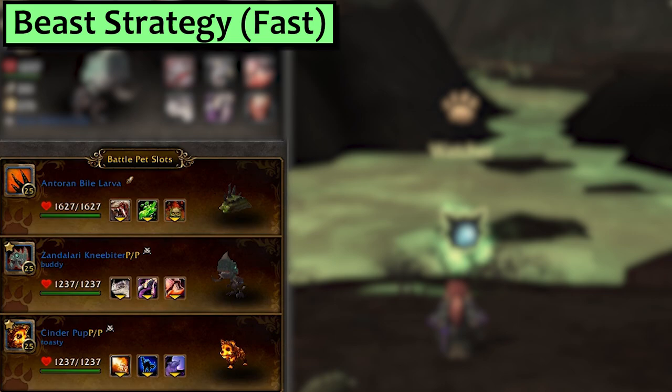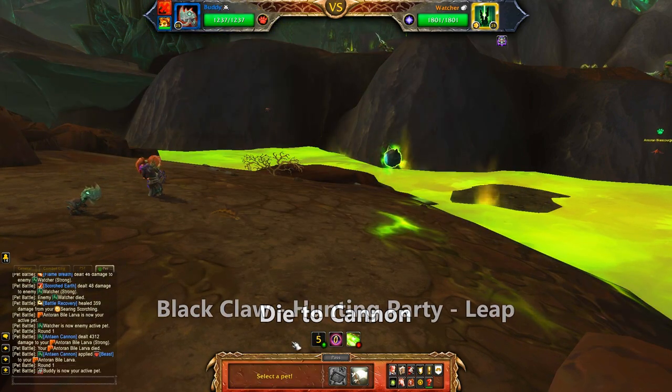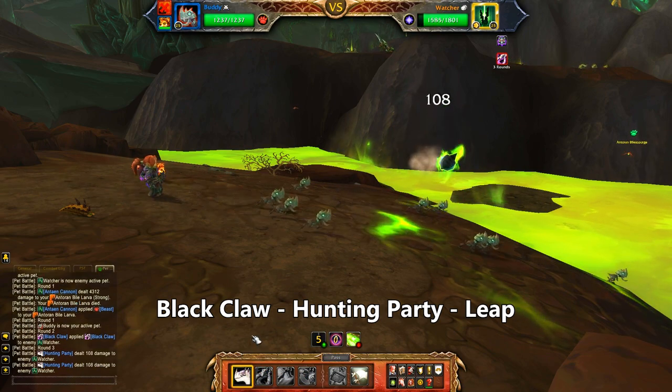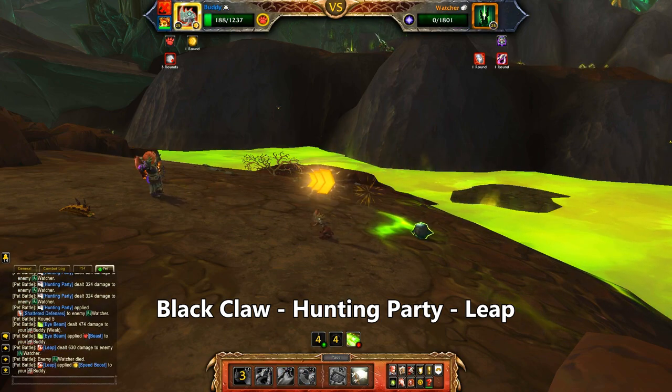In your first slot put any Beast, and in your third slot put any Beast. In the middle, grab your Zandalari Ankle Render or Indie Biter with Hunting Party, Black Claw, and Leap. Start the fight with a brave, sacrificial Beast who takes one for the team. Then bring in your Zandalari Raptor and use Black Claw, then Hunting Party, and then Leap. If you were going to invest in just one pet to help you with all of the Argus bosses, it's gotta be this guy.